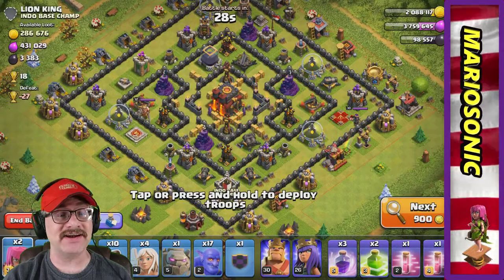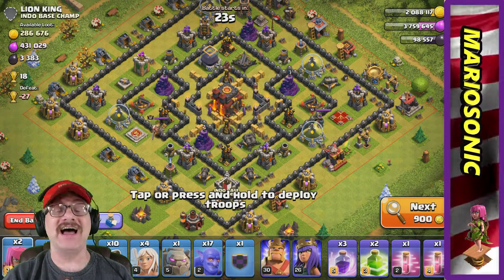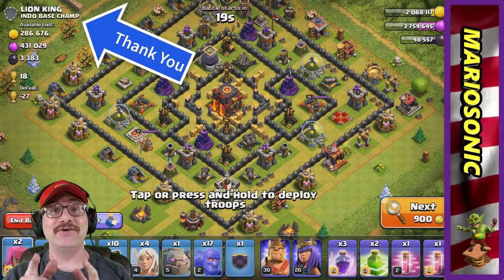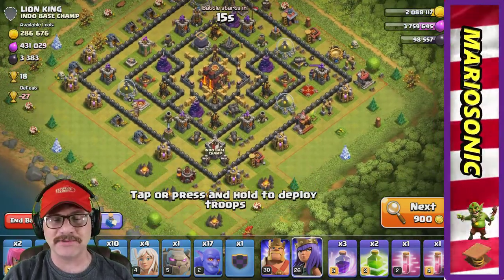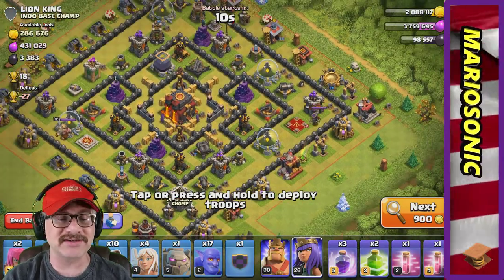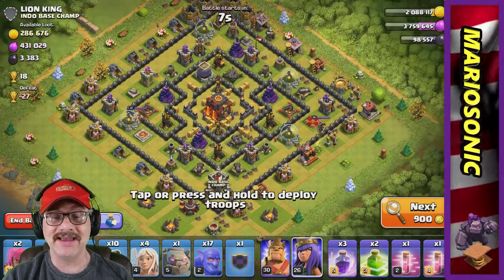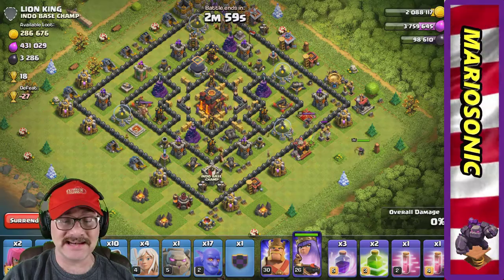Let's get some stuff done here. Look at this one right away — are you serious? Look at this, Lion King — thank you for all of your loot right away! This is pretty cool. So let's put our queen down first of all. We got a search where their queen is — their queen is over here at level 10, their king is level 12, which isn't very high.